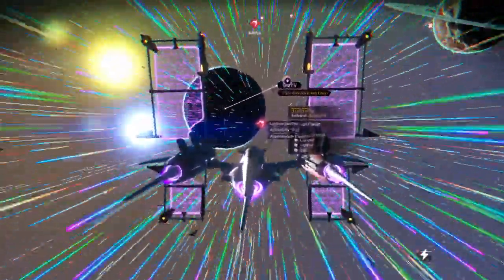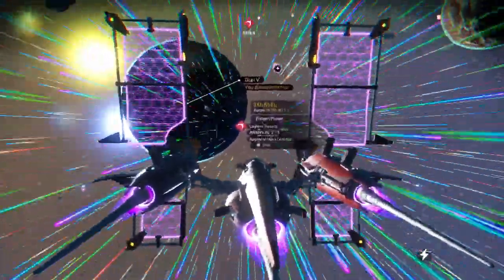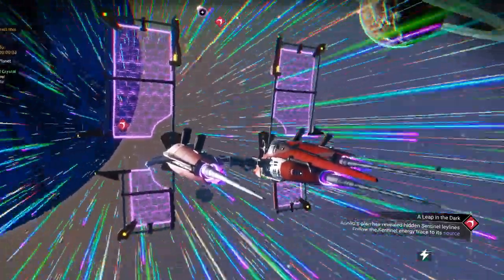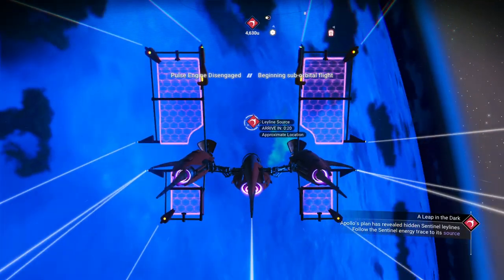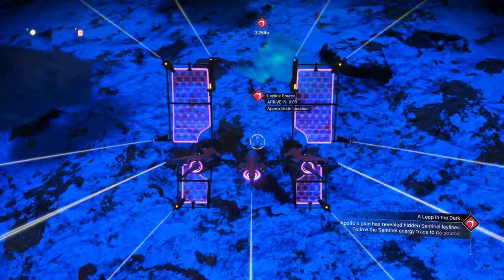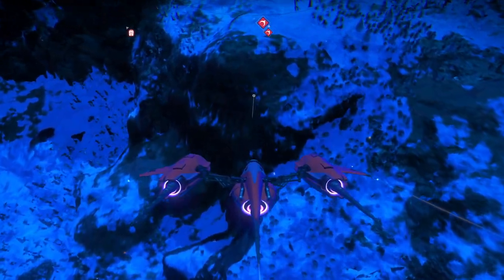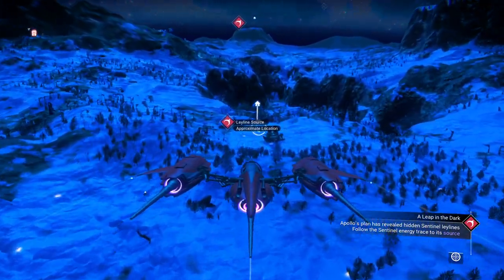I can name it anything I want, name the planets if I want. I know there's a system out there named Bob — you've got to have a planet named Bob. It's more along the lines of Titan AE — Planet Bob. Here we go, we're tracing the subline. Revealed in the Sentinel ley lines — follow the Sentinel energy trace to its approximate location. We come in a little early, slow it down, then scan. And look at that — it happens to be right next to what appears to be a building, so I have a funny feeling that's where we're headed.